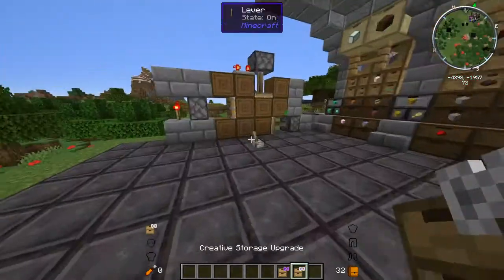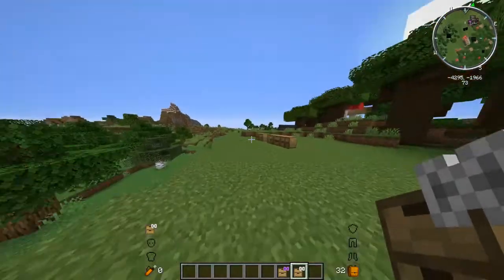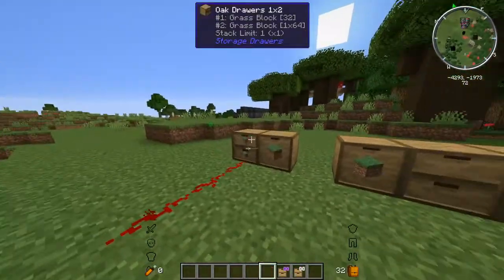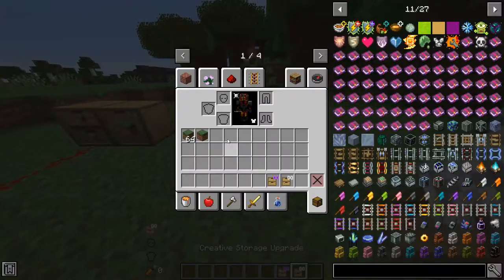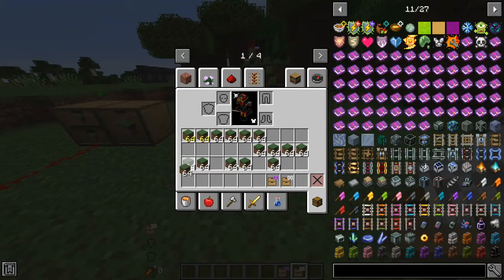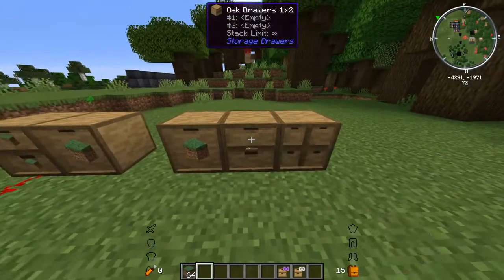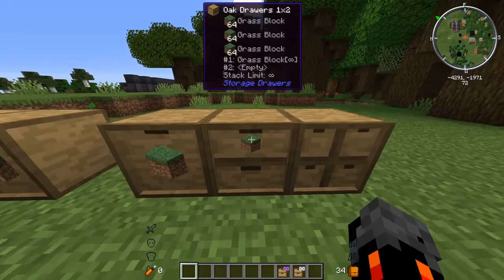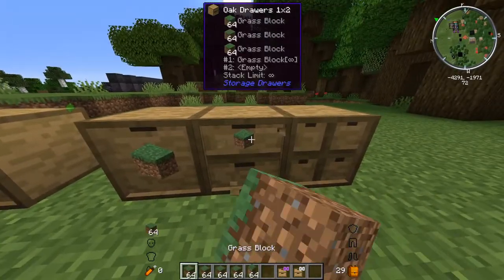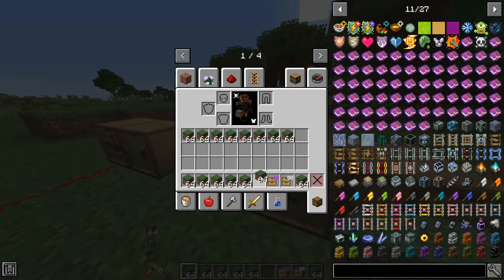Next we have two creative-mode items. You obviously can't craft them. If we apply them, now if we put items in there, it is infinitely full and we can infinitely take items out of it. But yeah, that's basically what they do — useful for creative builds if you need unlimited item access.